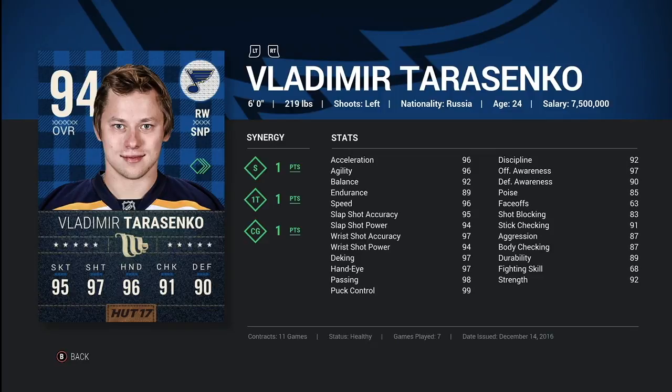Now let's look at Tarasenko's card specifically. On the card he's got 95 skating, 97 shot, 96 hands, 91 checking, and 90 defense. He's got the Speedster synergy, 1T synergy, and Cycle Game synergies all activated, plus three other team synergies.